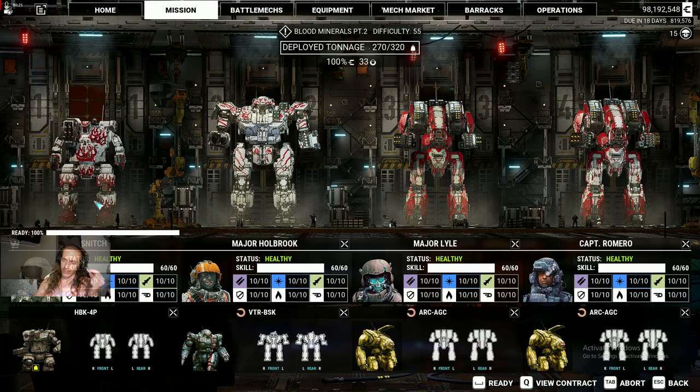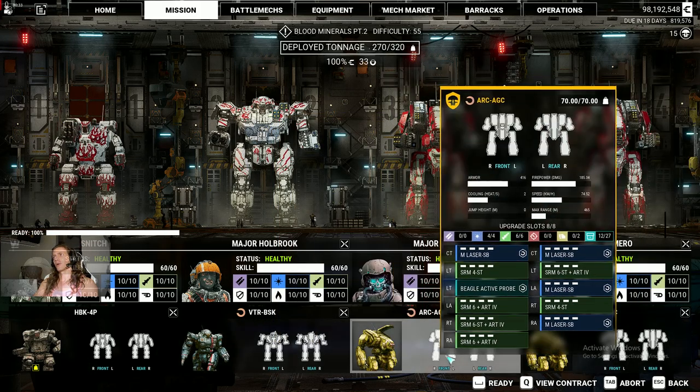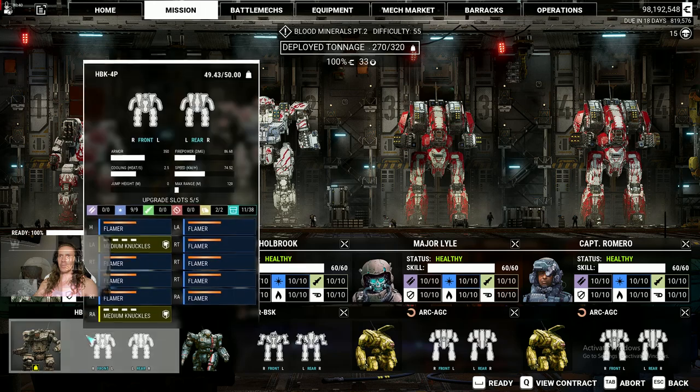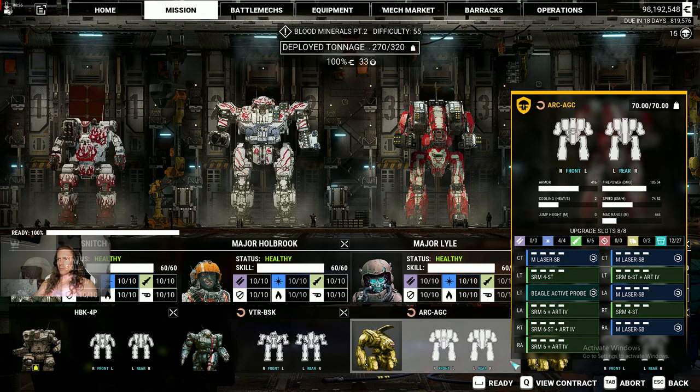This mission we're running, we're going to go beat up some mining company. I've got a couple of hero archers — we like to call hero Victor 'Buckshot Bill' with those two LB-10Xs. And I'm running this really stupid flamer build, just pure short-range with his Hunchback — all flamers and two medium lasers for maximum frontlining. We're going to see how it goes.